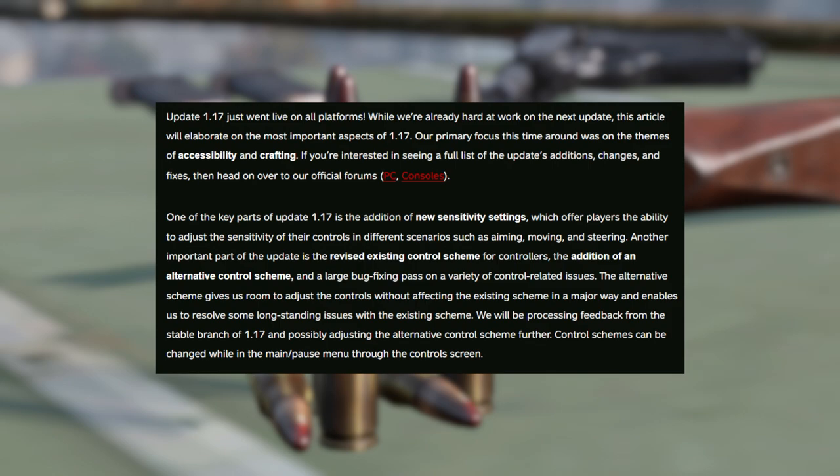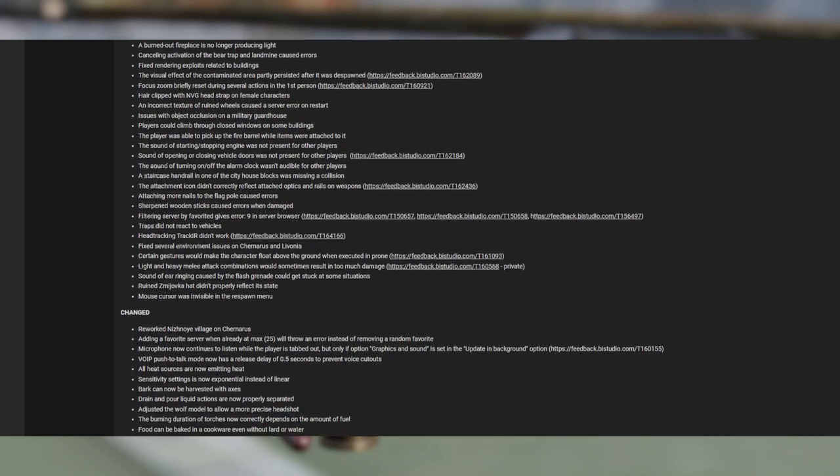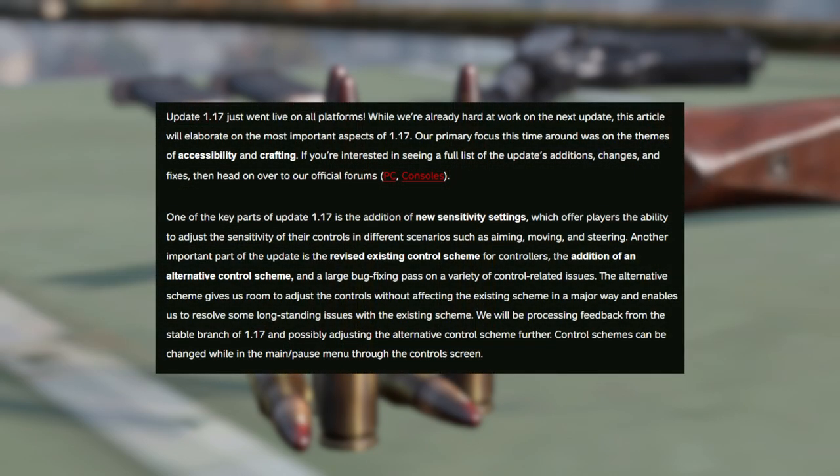Their primary focus this time around was on the themes of accessibility and crafting. If you're interested in seeing a full list of the updates, additions, changes, and fixes, head over to the official forums — link in the description below. There's a lot of changes, fixes, and new additions: craftable items, new items, and new ways to cook your items at base.